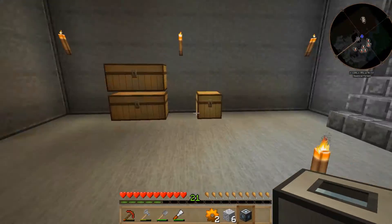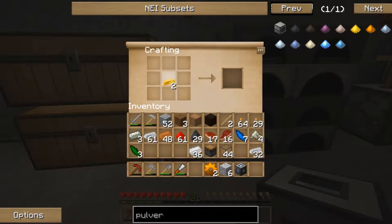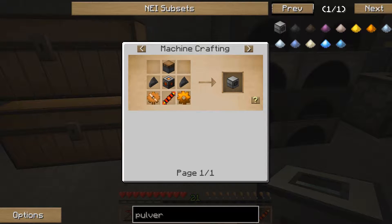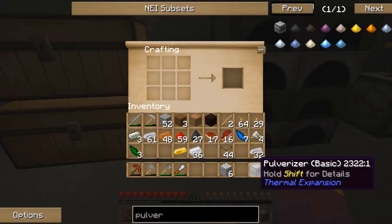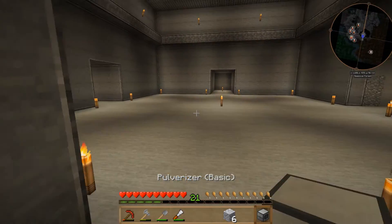There's our redstone reception coil, and I think we've got everything we need to put the pulverizer together. Let's check — yes we have. There is our pulverizer. We'll put that next to the furnace generator.